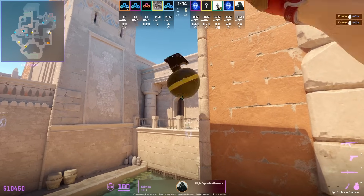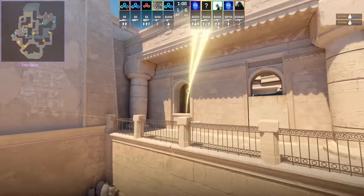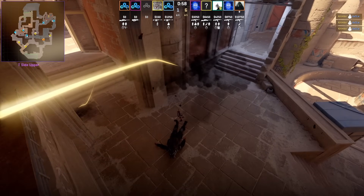Last week I showed JBA having two nades to nade off camera. Here we have Crimbo with two nades, nading off the jiggle peek.